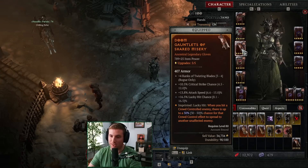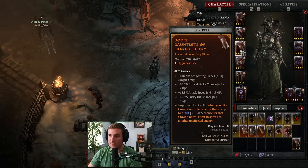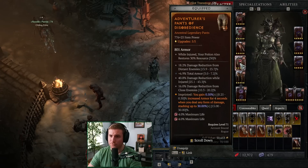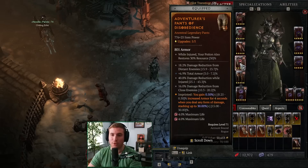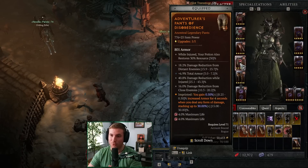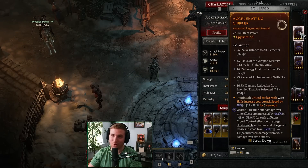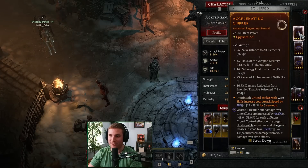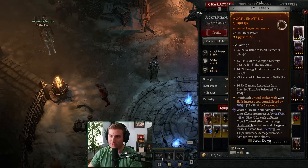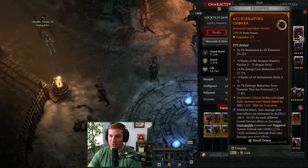I only recommend Shared Misery for high tier nightmare dungeons, but the gloves are great no matter what — Twisting Blades crit strike, attack speed, and lucky hit. The reason we want lucky hit wherever we can, as well as crit strike chance, is that's how we're proccing the majority of our damage through Bursting Venoms. Pants: Disobedience, more defense. For hardcore, or if you want to be a little safer, you could put Disobedience on your amulet — I think that would actually be better. Our offense was a little overkill.